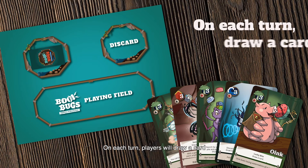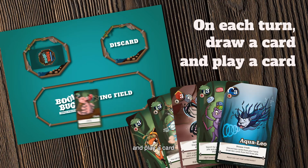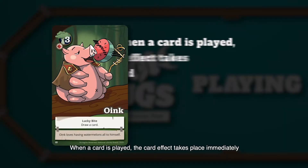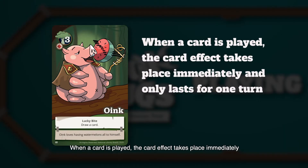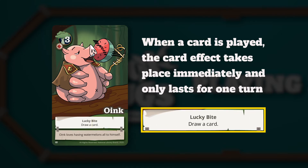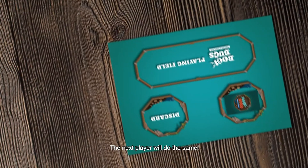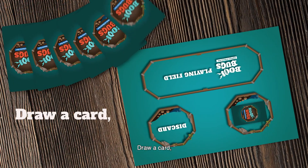On each turn, players will draw a card and play a card. When a card is played, the card effect takes place immediately and only lasts for one turn. The next player will do the same — draw a card, play a card.